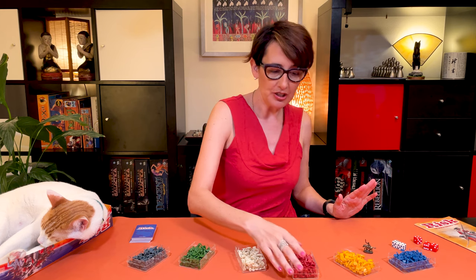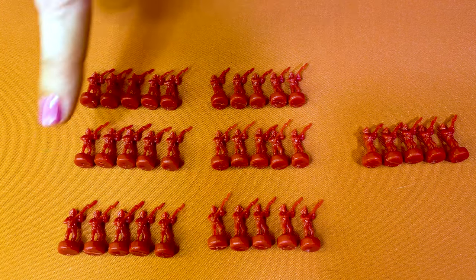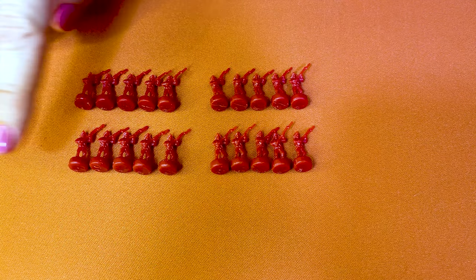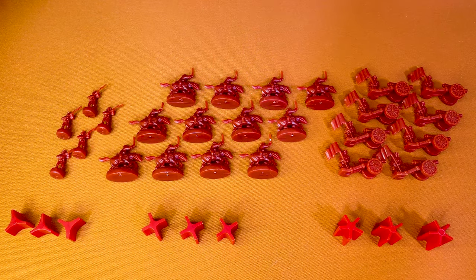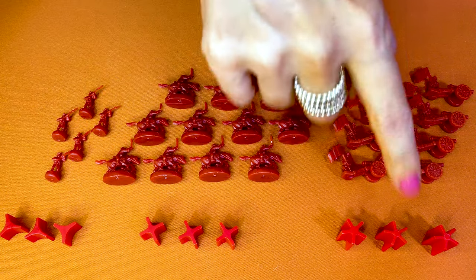To set up the game, you're going to pick a color. You're going to take the military units and set aside the infantry needed to start. For a three-player game, each player takes 35 infantry. It's 30 for a four-player game, 25 for five players, and only 20 each for six players. Keep the remaining infantry, cavalry, and artillery pieces in front of you. The value is always the same: one for infantry, five for cavalry, and ten for artillery.